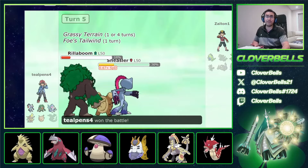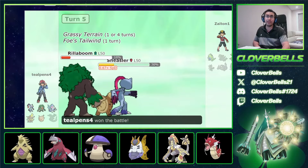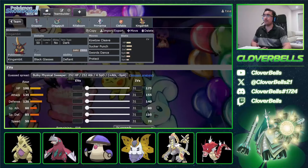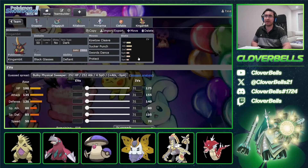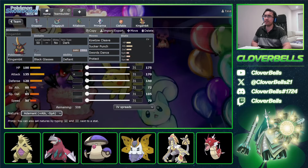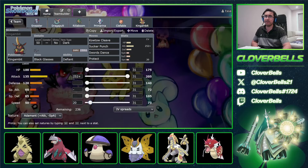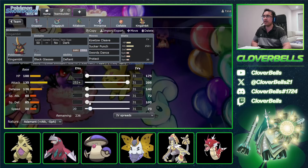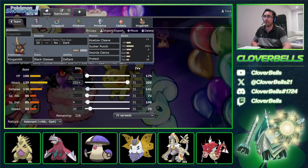A Tailwind Garchomp versus an Unburdened Sneasler — you're going to win that matchup. I also forgot to show the King Gambit EVs by accident. This is just Adamant 252 King Gambit. I want some outspeed scenarios against other base-50 Speed Pokemon without investment, so I put a little bit of points in Speed, one point in bulk, and then literally dump the rest of the EVs into Attack.